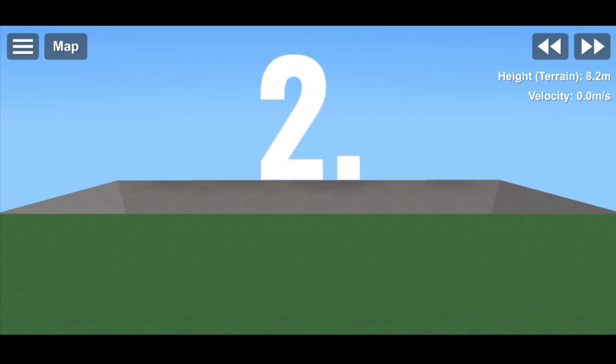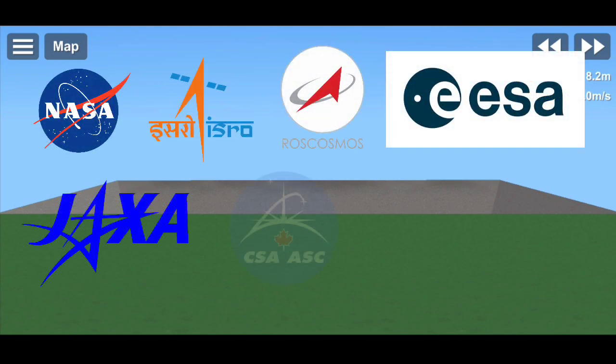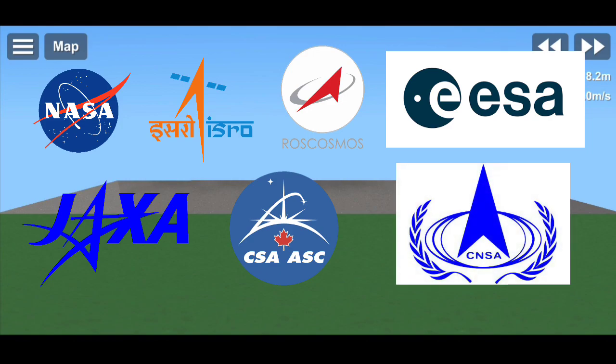Moving to the second point: Space agency logos. Different space agencies have their own rocket designs and logos. Every space agency adds their logo to their rockets. If space agency logos are added in SFS, rockets would look more realistic.